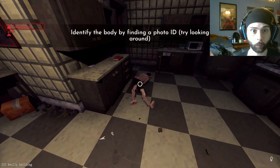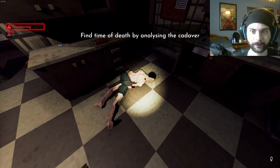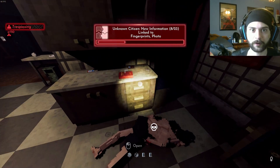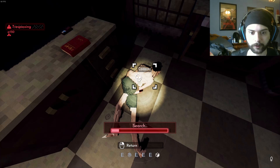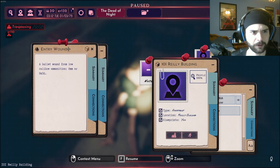Look around for vents and... water the body! Okay. Identify the body by finding a photo ID - try looking around. Let's take his prints real quick while we're here. Unknown citizen. New information. Link to fingerprints and photo. Find time of death by analyzing the cadaver. Let's do a little analyzation here. How old is this body? A bullet wound from low caliber ammunition - eight millimeter, nine by six, or thirty-two.